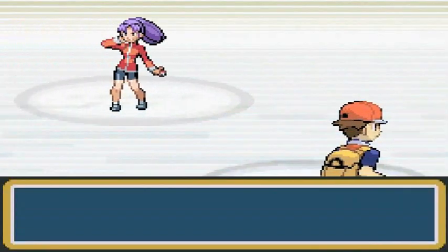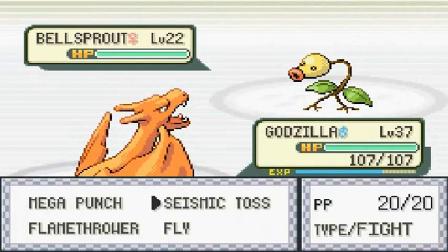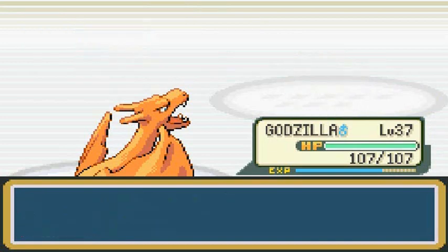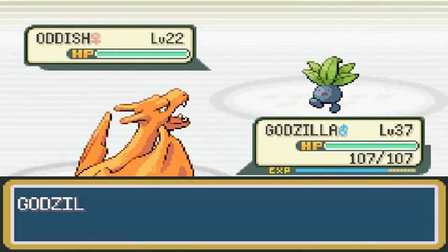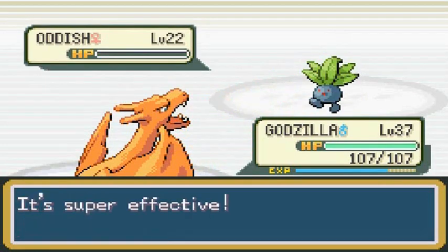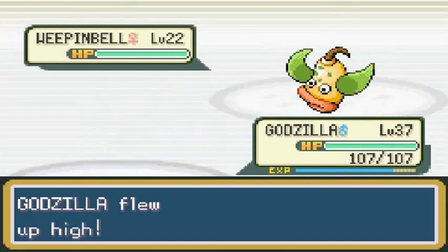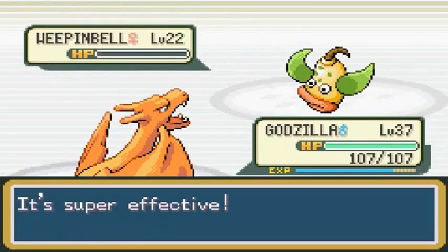Not underestimating them — just thinking they picked the wrong Pokemon. Another five-Pokemon trainer. Going straight for Fly to avoid Stun Spore. Bellsprout defeated with Fly. She sends out another Oddish — Flamethrower! Then another Fly attack takes out the next one too.